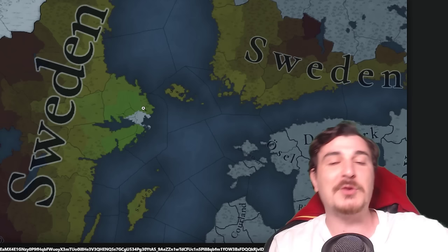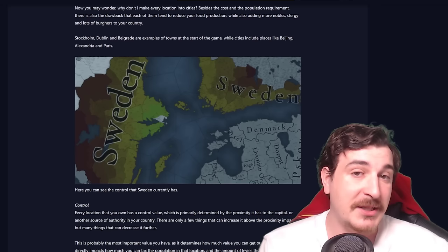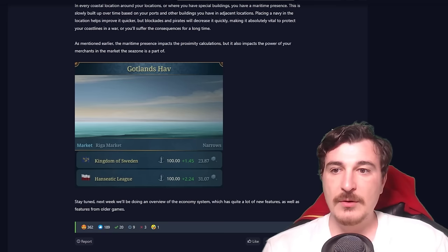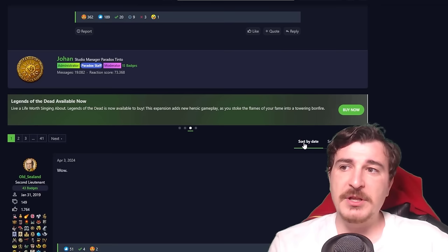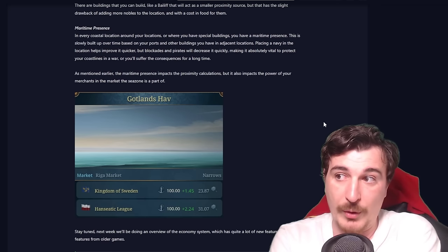Johan also mentioned it in the comment section. Another thing he mentions in this dev diary is that a bailiff is going to be a building you can construct, which will help with control and a few other things. We can also expect production, trade, and taxation buildings. Johan confirmed in the comments for this dev diary that there's going to be no hard limit on buildings — it's more about how much you can afford to build and whether it's viable.